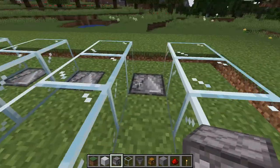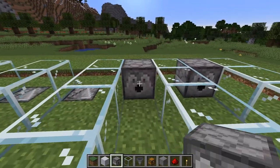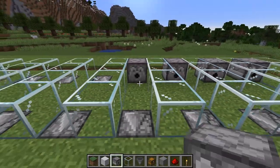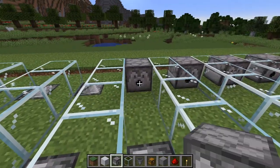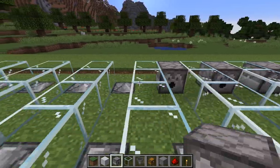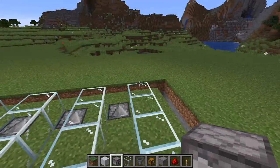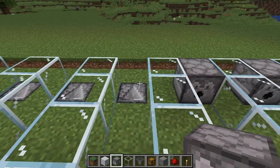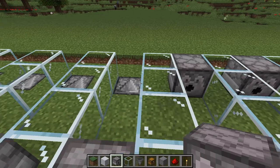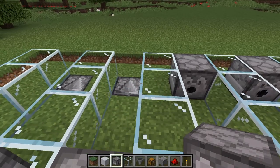The dispenser faces in towards the sheep. To get that, go like this and place it directly above, and just go for it from there. This is what's going to activate the shears and actually shear the sheep. Sometimes even when you can fly in creative, it's easier just to ground yourself and work from the ground. Facing them inside — you can see how this is starting to work.